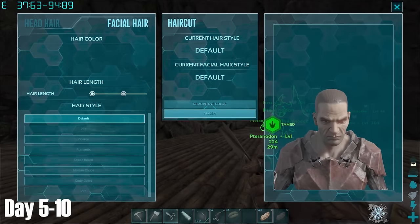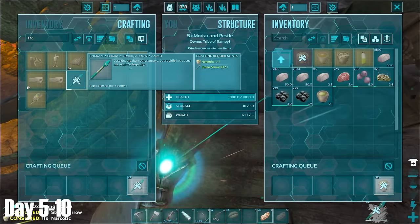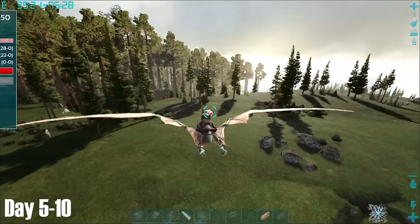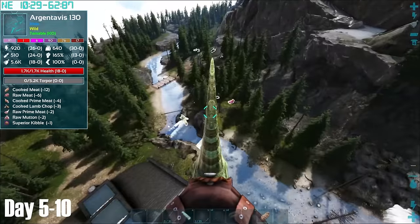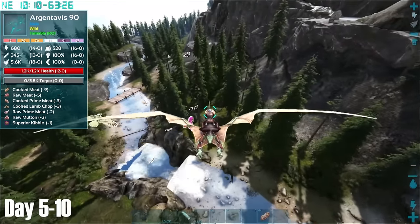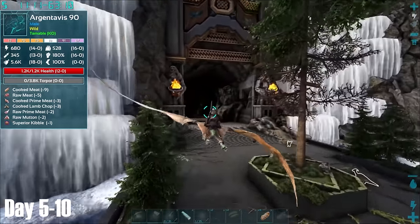On day eight, I had my sights set on getting an Argentavis. So after crafting some tranq arrows, the next morning I set out with high hopes of finding one. Not far from base I actually did find this level 150, but its stats weren't all that impressive, so I decided to leave it and see if I couldn't find something better — although I did find this cool tunnel looking place.